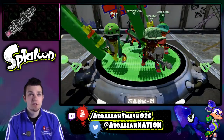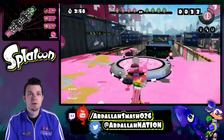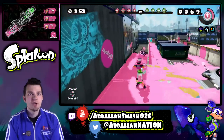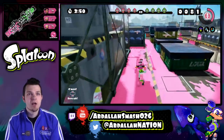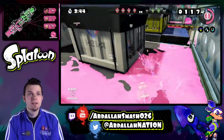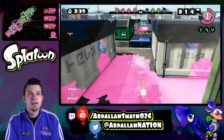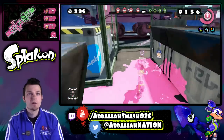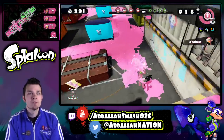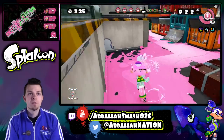I would say with this brand new level, it's very roller dependent — people who choose rollers are going to naturally have the advantage. We need to make sure that we've got our bases covered as best as we can. I'm going to stick around the back and just make sure that our turf area by our base is inked completely before moving out. Because nine times out of ten, your opposing enemies aren't going to come all the way over to your base — so this is just easy turf to fill up, and at the same time you'll be able to boost up your special while waiting.